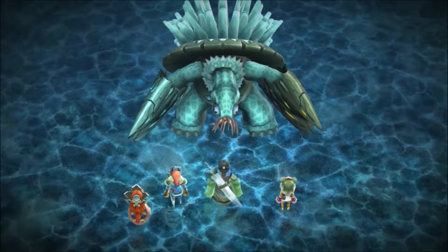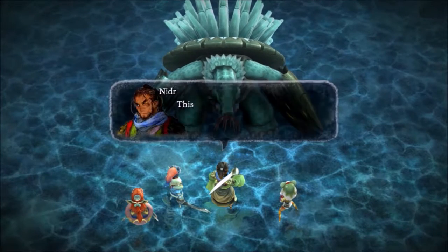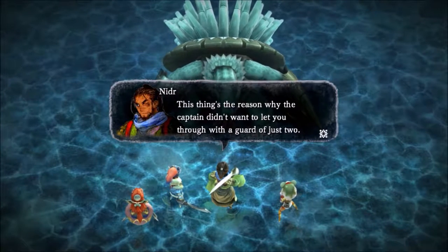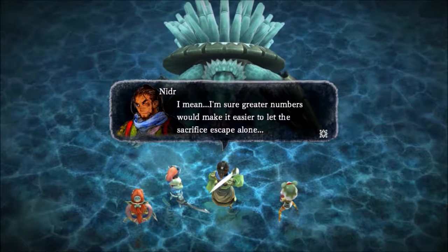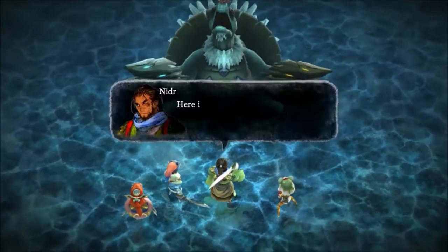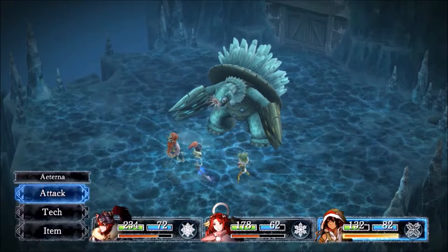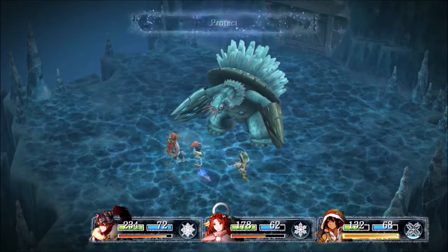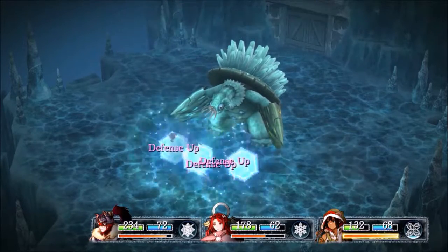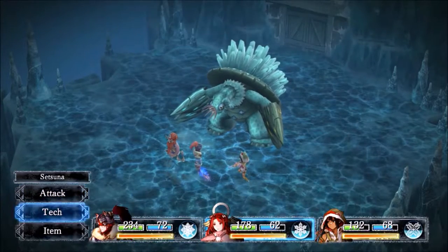Holy crap! I like how they make your entire party appear for all these cutscenes. Okay, so the captain knew about this thing. And it's boss time! Against this turtle thing. First things first, we're gonna cast Protect on everybody. You definitely need that heal. And just kind of wait around until we can get an X-Strike going on him. Let's use a Lightning as well.